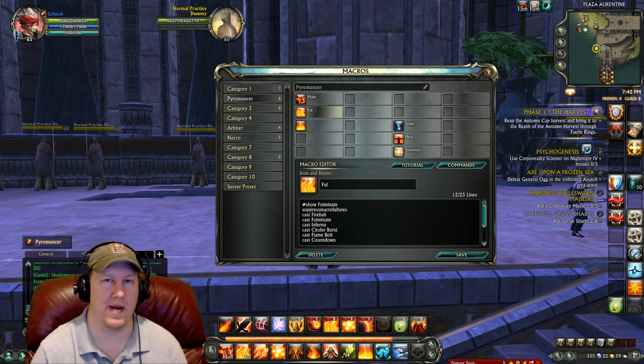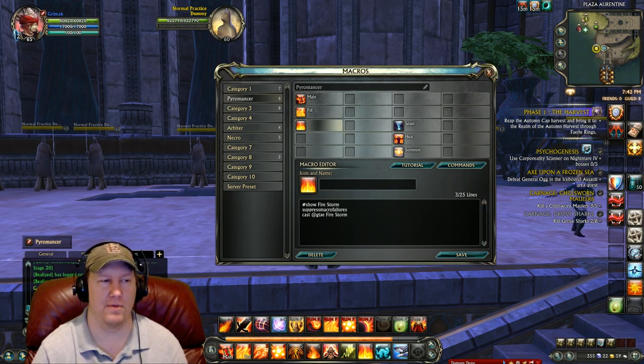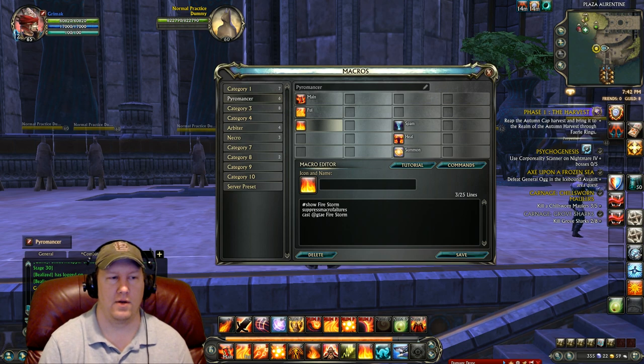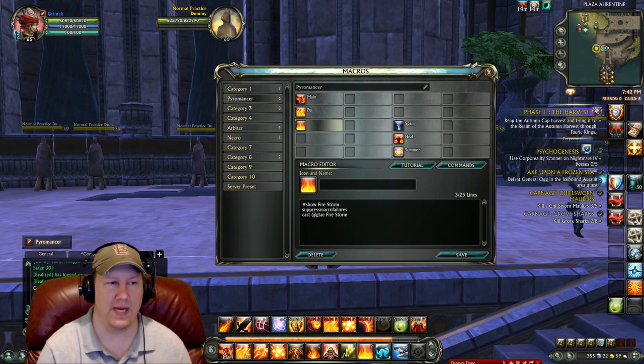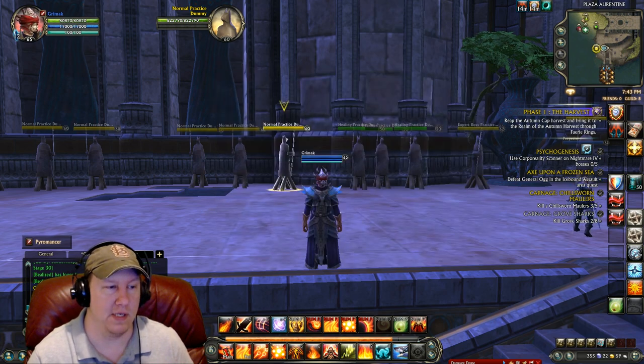Fulminate is a very hard-hitting ability but requires charge to cast — whenever Fulminate is about to be back up, you can spam this button and it'll build charge until you have enough and then cast Fulminate. The first spam macro eats up charge, so don't hit that whenever Fulminate is ready. Our third macro is a GTAE for Firestorm, so instead of clicking a spot on the ground you just hit the button and it AoEs everyone around your target.